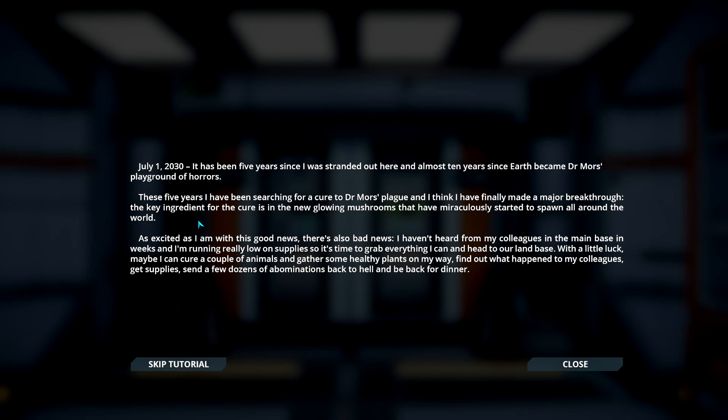July 1st, 2030. It has been five years since I was stranded out here, and almost ten years since Earth became Dr. Moore's Plagueground of Horrors. These five years I've been searching for a cure to Dr. Moore's Plague, and I think I have finally made a major breakthrough. The key ingredient for the cure is in the new glowing mushrooms that have miraculously started to spawn all around the world. As excited as I am with this good news, there's also bad news. I haven't heard from my colleagues in the main base in weeks, and I'm running really low on supplies, so it's time to grab everything I can and head to our land base. With a little luck, maybe I can cure a couple of animals, gather some healthy plants on my way, find out what happened to my colleagues, get supplies, and send a few dozens of abominations back to hell and be back for dinner.